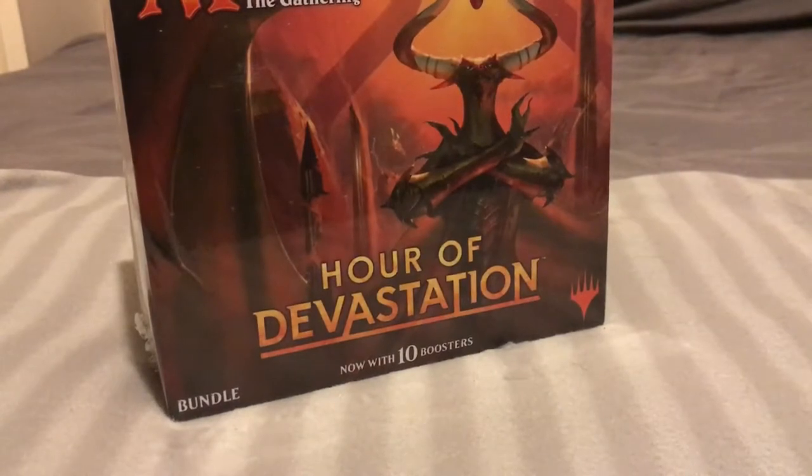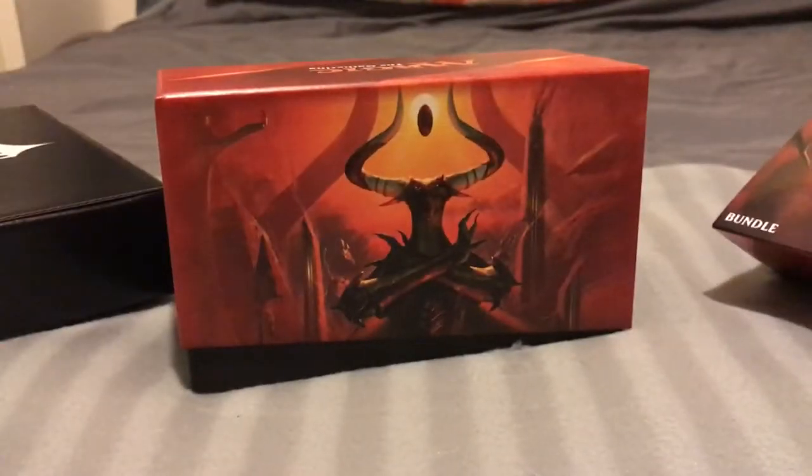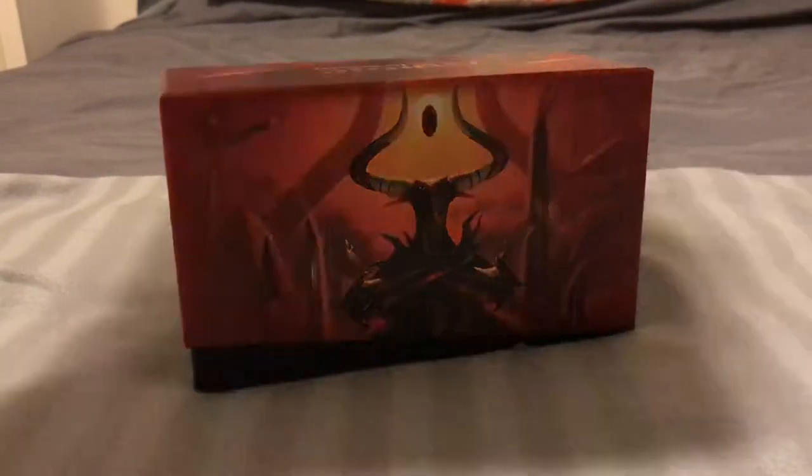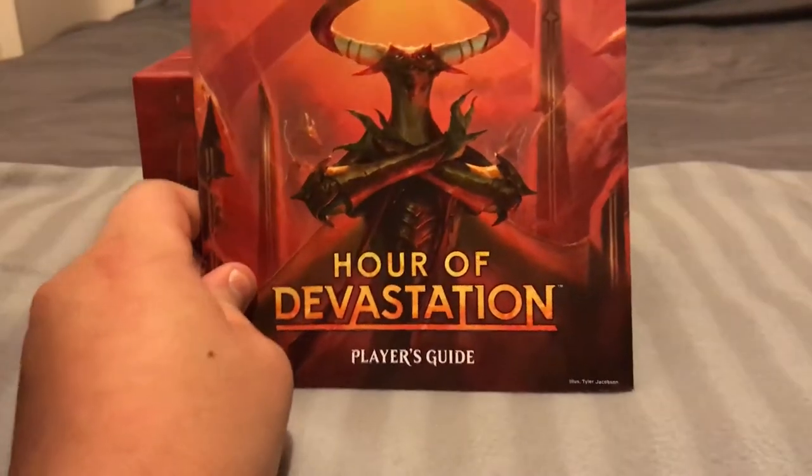Time for Mr. Big Boy here — I'm going to get the fat pack open. The fat packs are a little bit different than your regular booster packs. They come with some extra goodies that you normally don't get with booster packs. So we're just gonna go ahead and slide this bad boy out. There's the box, and there's just a little cardboard box that we don't need. On the inside, they give you this neat little booklet — the Hour of Devastation Player's Guide.